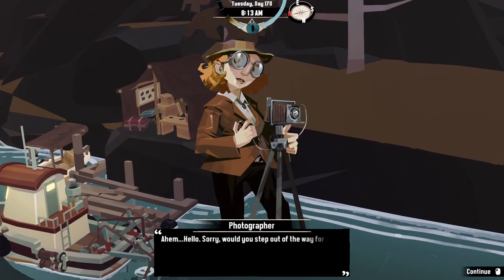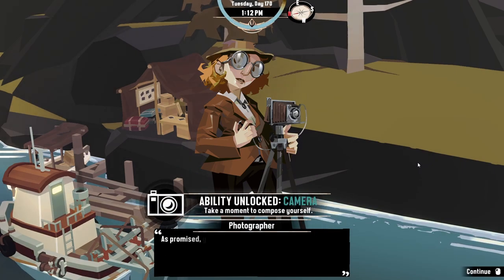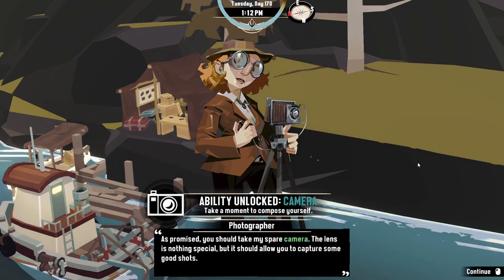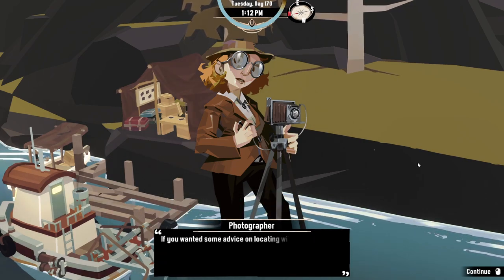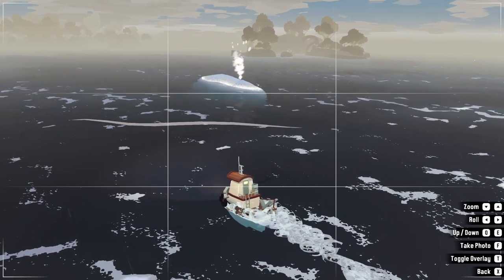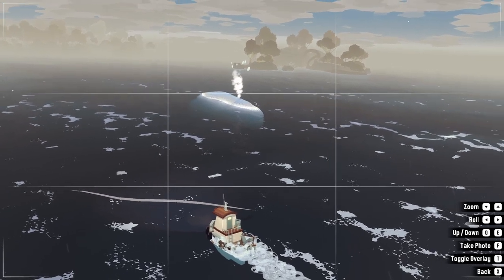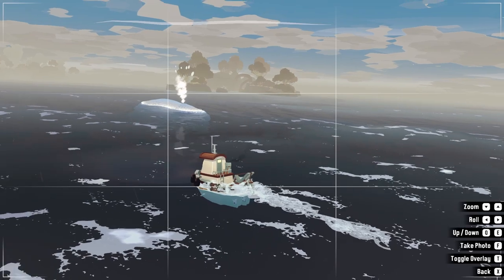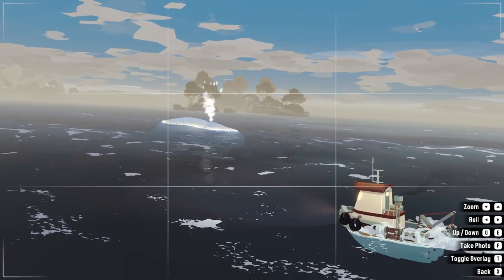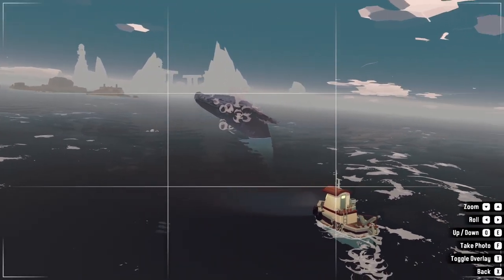One of the exciting additions in the latest update for Dredge is the addition of a highly anticipated feature: photo mode. Now players can unleash their inner photographer and capture some stunning moments from their fishing adventures. To unlock this ability you'll need to lend a helping hand to a new character known as the photographer. Seek her out at a brand new camp located on an island south of the Morrows. Immerse yourself in the picturesque landscapes — frame those breathtaking sunsets, majestic sea creatures, and the eerie beauty of the Lovecraftian realm.